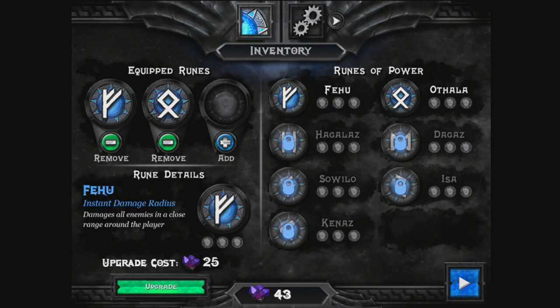You've got Feehu, which is the one that you start off with — instant damage radius, it's like an AOE effect. The beautiful thing about the runes is that you actually have to draw or fill in the rune on screen, and the more of that you fill in, the more powerful it is. We've also got Othala — blast your enemies with force. This rune replaces your power attack with a ranged bolt that stuns a single enemy.